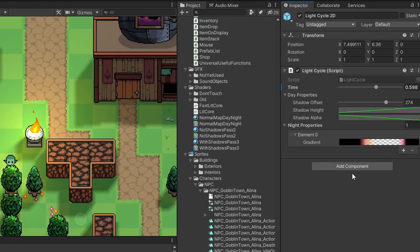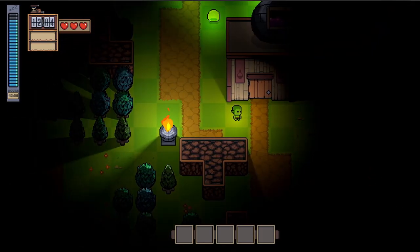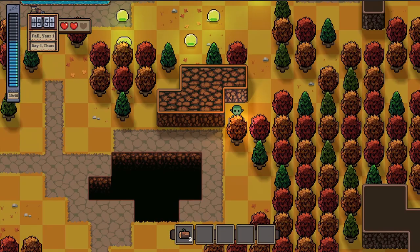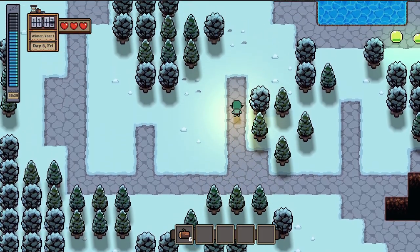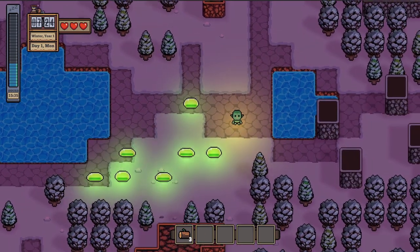I can also easily set a tint color depending on what time it is. If it's early morning, it can be an orangey color to make it look more like a sunrise. Overall, I'm very happy with the result. It makes it sort of 3D and definitely pops a lot more. I think this is a solid step towards making the game stand out. If I jump to any random time, I'm really content with how it looks. I think once we add in some other atmospheric effects, it'll be really immersive.